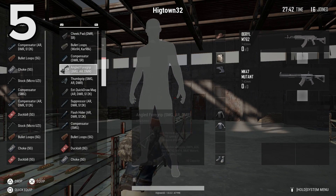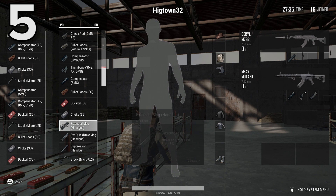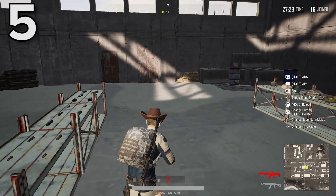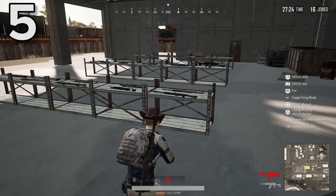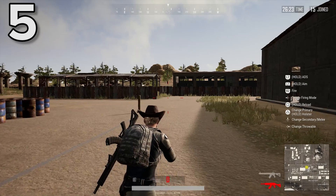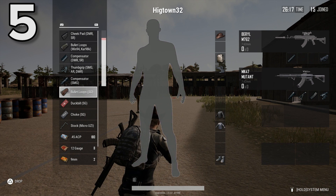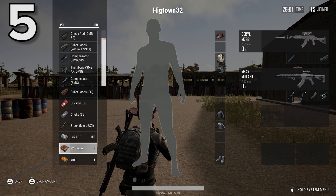One of the worst things about PUBG on console, aside from the fact that you have to hold a button to reload, is that the inventory system is a nightmare to navigate with a controller. It's easy to accidentally drop guns or attachments without realising, especially in high-pressure situations. There are, however, a few ways to make things a little easier and speedier. Rather than having to scroll through every item in your inventory one by one, you can press R2 or L2 to move up or down your items in stacks of six.